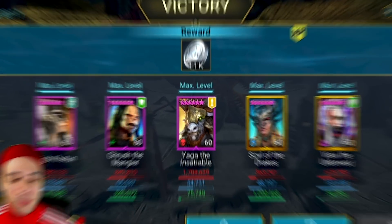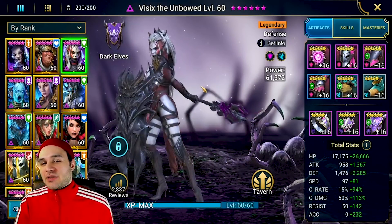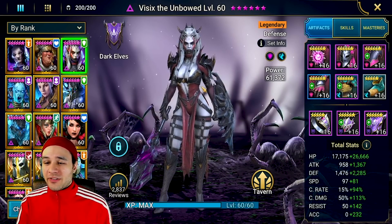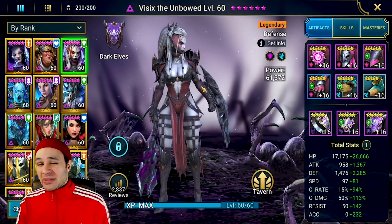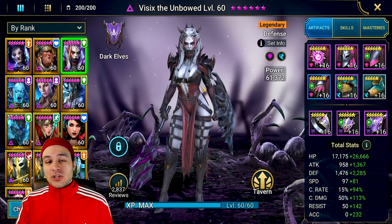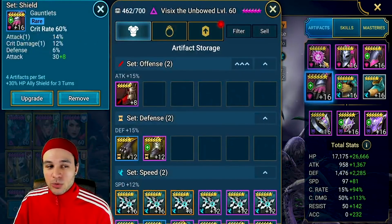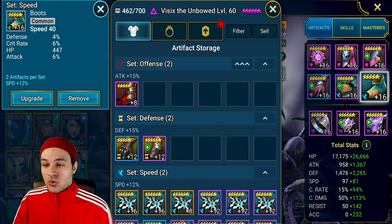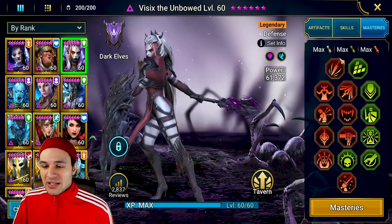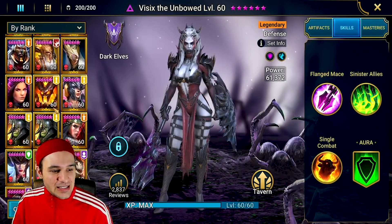Now let's go over how I geared these champions. First is Visex the Unbowed - I chose to give her a shield set, not because you actually need it, but it helps through the dungeon waves giving an extra layer of protection. I'll click through all the gear pieces in case you're curious - you can pause as needed. I do not have this champion booked at all.